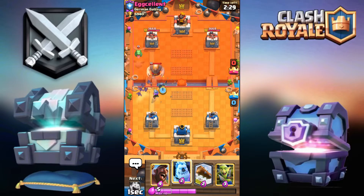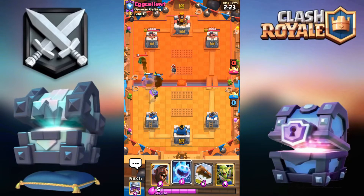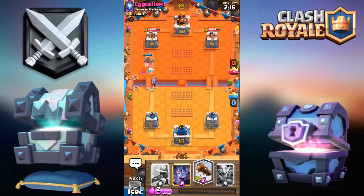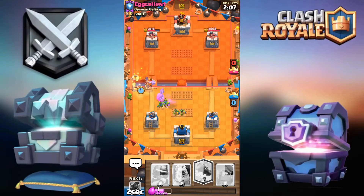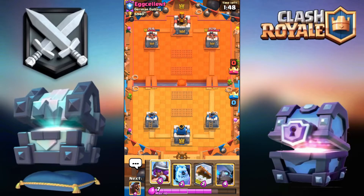Going for the bats, mini pekka, then ice golem. Going for the hog and ice spirit. Good — this is going to do a lot of damage. Goblin gang down the middle and bats on top of that lumberjack. Even if he zaps, the goblins will still be there to finish it off. First defense went without a hitch and we got over 1100 damage on his tower.